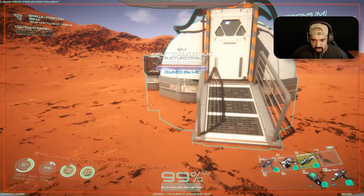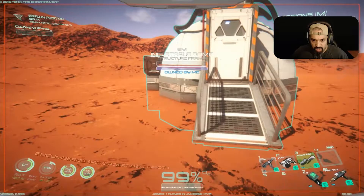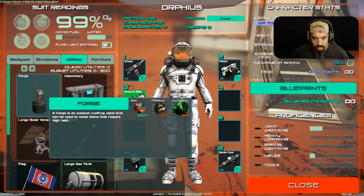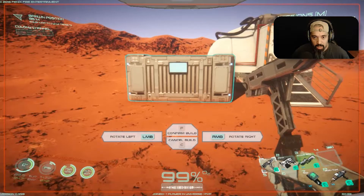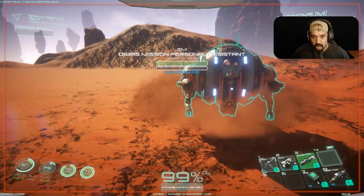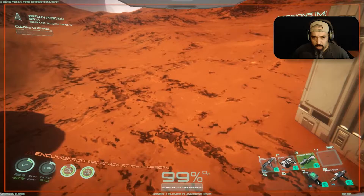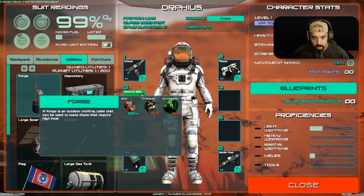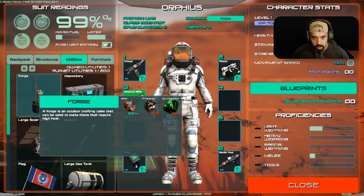According to the missions, I have to first make a forge and then start making something else from there. The face cam is covering the mission display, so I'll change its position in the next episode. For the depository I need titanium, which is not too far out, and also plutonium — so I got lucky there. The last time I did this I placed a depository right here and made two of them, one on each side. I'll just make one for now since I don't have as much iron as I thought.